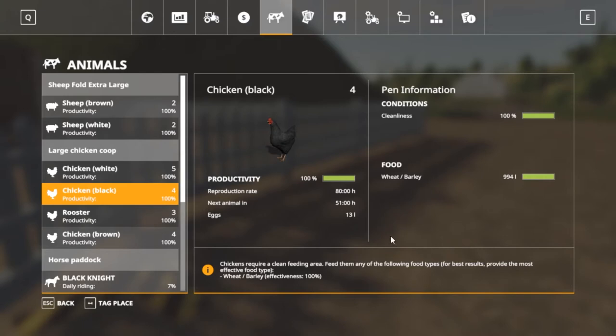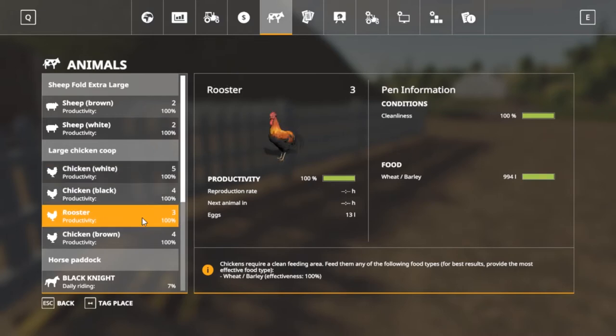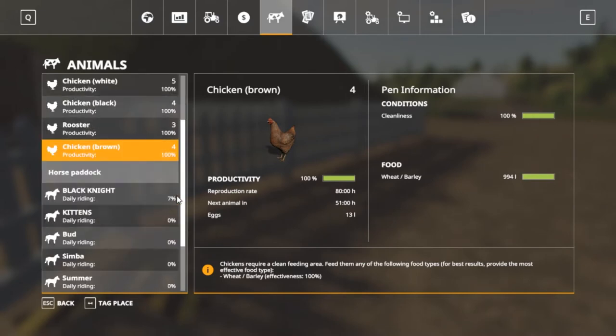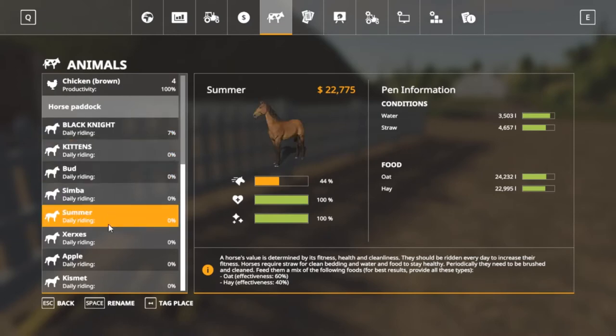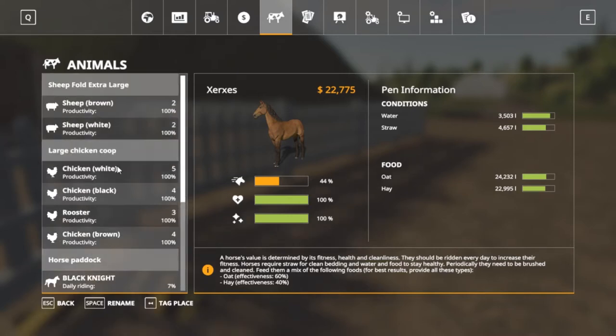Our next chicken is in 51 hours and we got 13 eggs - so that's not bad. I got four brown and all of them seem to be doing pretty good. Horses - 22,000 still. They're gonna need feeding here before long. Oh, sheep right here.